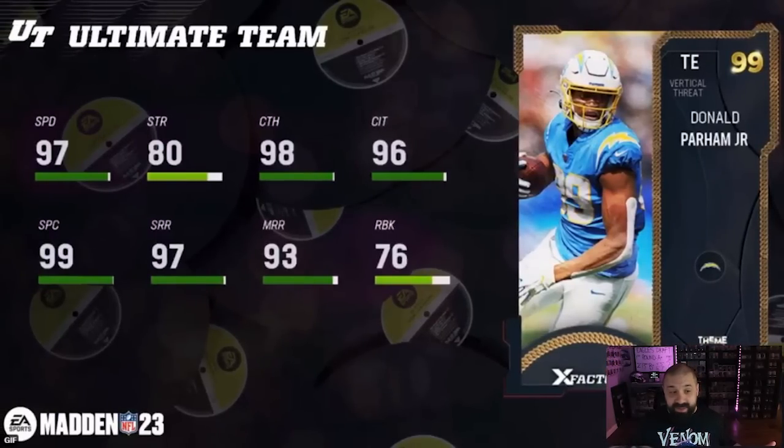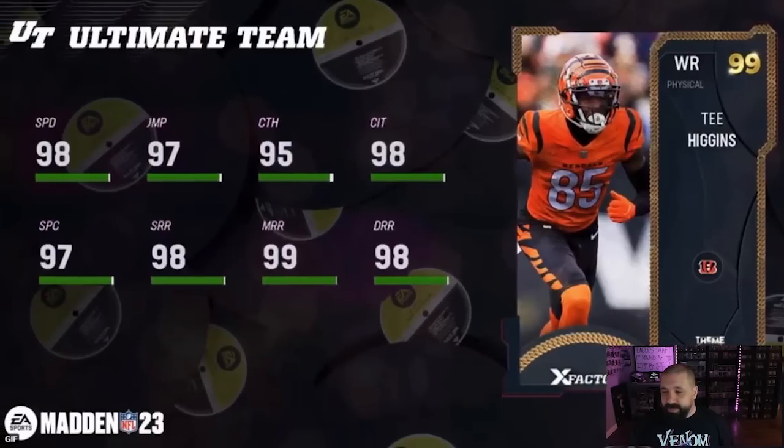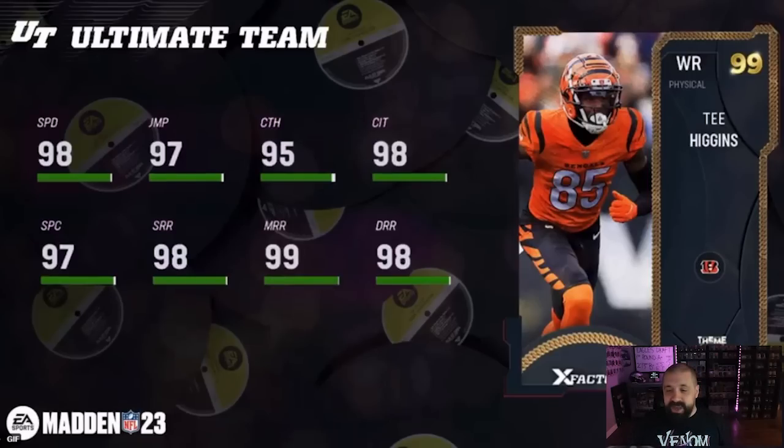Donald Parham is back as well — 97 speed, and he's like six eight. 93 mid route running, 97 short route running, 98 catch. He should get Short In Elite for zero AP. Andre Johnson is another good wide receiver, kind of similar to Plaxico Burris — 99 stock speed, 92 short route running which stinks, but 98 mid, 99 deep route running, 95 catch. T. Higgins gets an upgrade — 98 stock speed, much better route running, only 95 catch, 98 catching in traffic, and 97 spec catch.